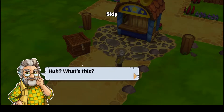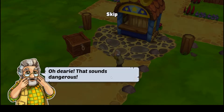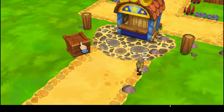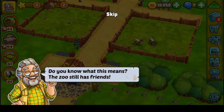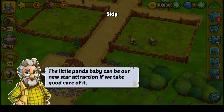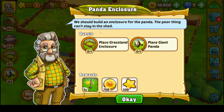Why are there two of him walking around? 'Oh dearie, that sounds dangerous — I'm getting myself to safety. I'm sure you'll manage.' Really, dude? Oh, it's a panda! A panda cub! Grandad says: 'Goodness, isn't the little guy sweet? Do you know what this means? The zoo still has friends — there must be someone who doesn't want the zoo to close. The little panda baby can be our new star attraction. Quick — let's build an enclosure!'